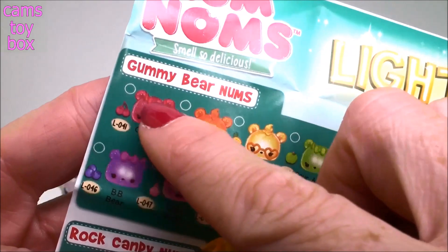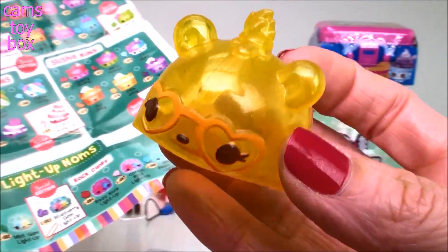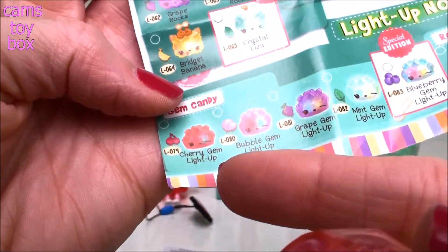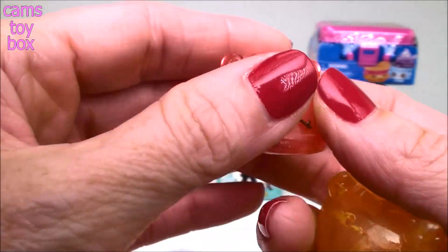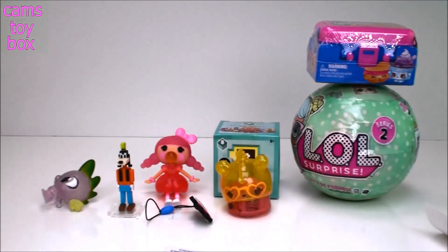So our num is from the Gummy Bear Nums Collection — this is Pina Bear. I guess it was pineapple that I was smelling. That's pretty cool! And our light-up num is from the Gem Candy category — this is a Cherry Gem light-up. Smells awesome, I can't even tell you how good it smells. So good I could eat it — but I won't.